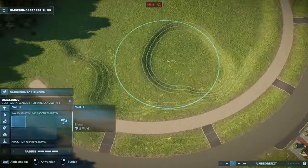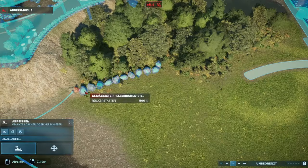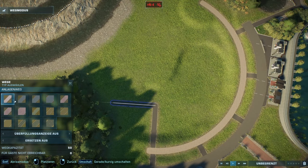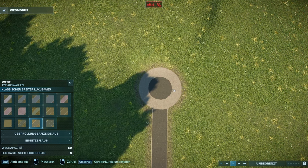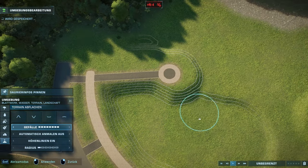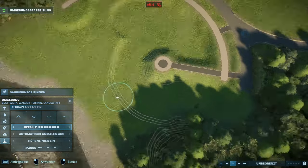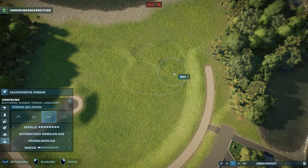Welcome back to another speed build right here on the channel for this Brachiosaurus habitat. The whole idea is that we're trying to evoke the feeling of a habitat where guests can walk down a walkway and then feed the Brachiosaurus by hand, or maybe just stand next to the feeders and watch them feed on plants very closely — sort of like what you'd see in a zoo's giraffe habitat, even if that doesn't fully work in the game.